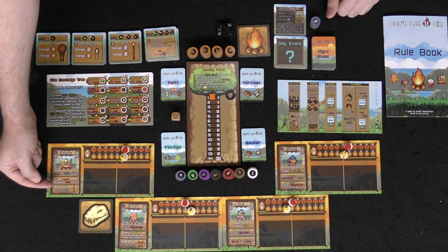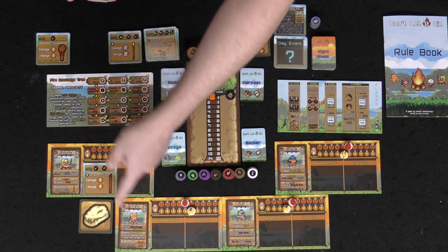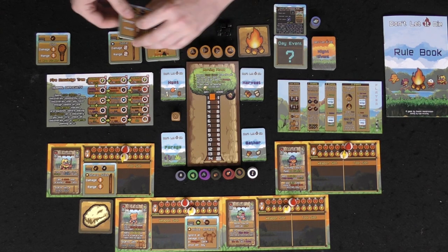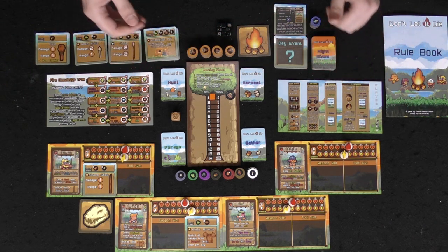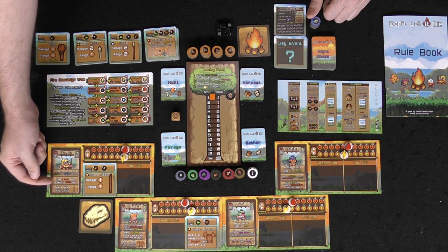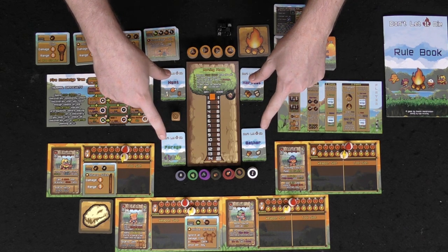Each character has unique starting items. Look through the deck and find any items they begin the game equipped with, then place them in their character slot. For example, this character starts with a sharp stick and this one gets hide armor — place those in the tool or weapon slot depending on the character type. You're only ever going to have one weapon or one tool slot unless a card says otherwise, allowing a third slot.